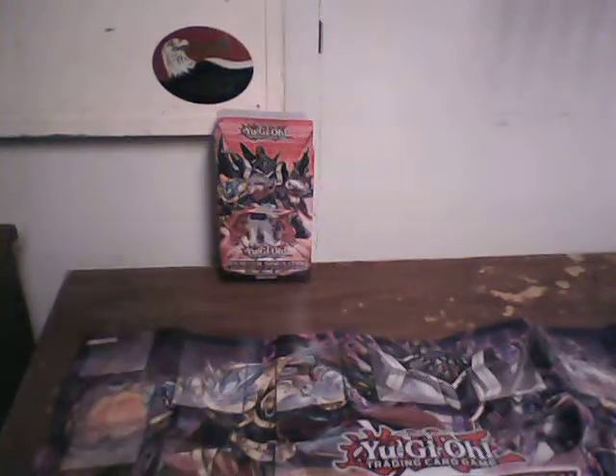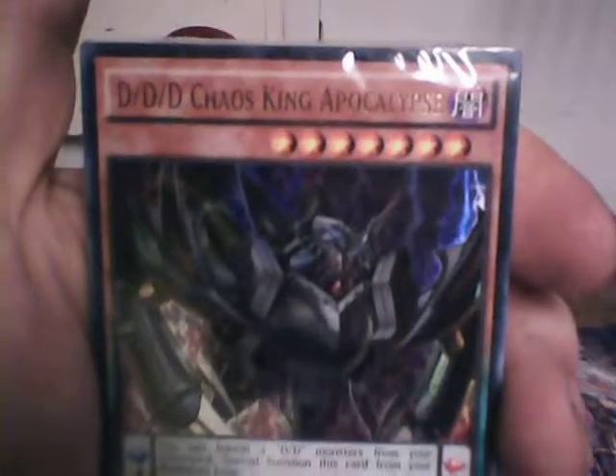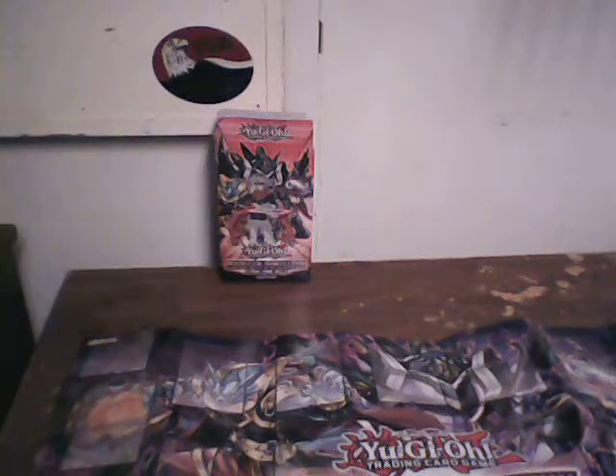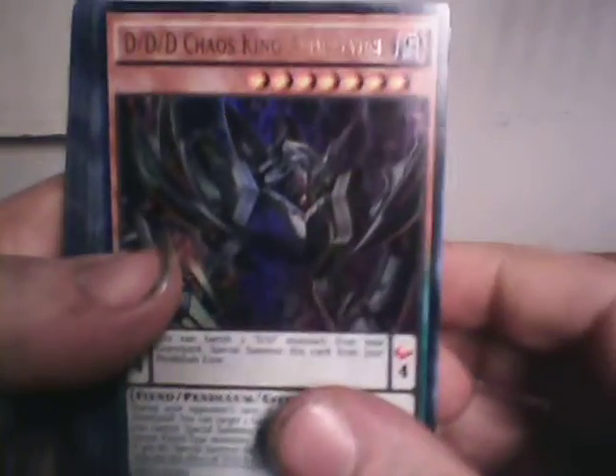Now let's get to the deck. First off, you can see Triple D Chaos King Apocalypse — pretty bad. He's a level 7 monster and a pendulum monster, so as long as you've got pendulum cards between scale 1 and 8 you can pendulum summon him over and over again. So there's Triple D Chaos King Apocalypse again. Then you've got Triple D Dragon Bane King Beowulf — pretty cool.